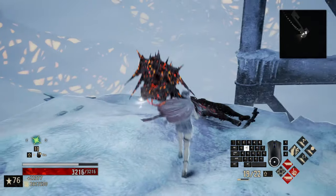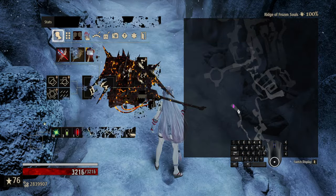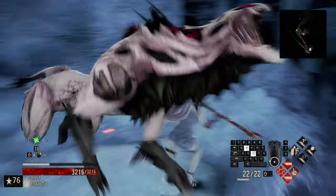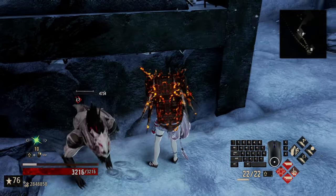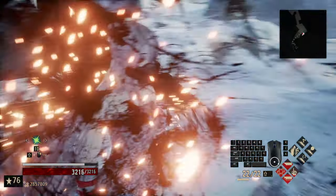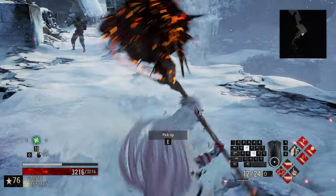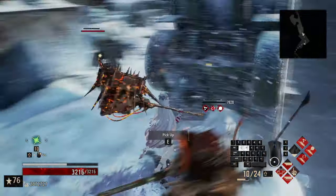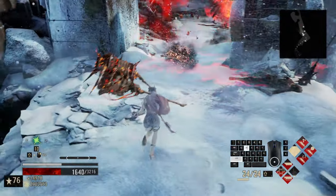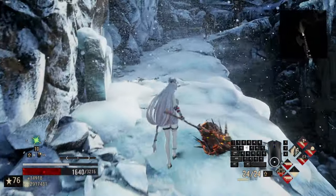You'll notice that every time the hammer connects, we apply a status value of 18 to our debuff for each enemy. Each enemy has a gauge that needs to be filled up — you can see the squares that go around. You can put this gauge value into a photo editor to work out how much value each bar is, but every enemy is completely different with how they operate.